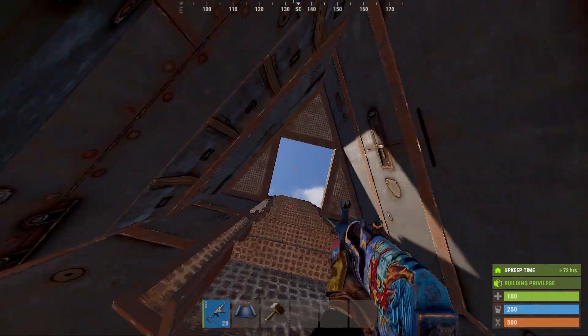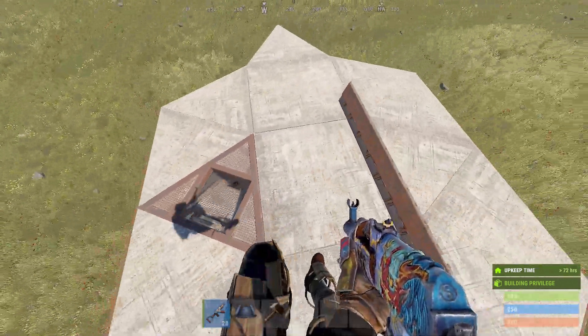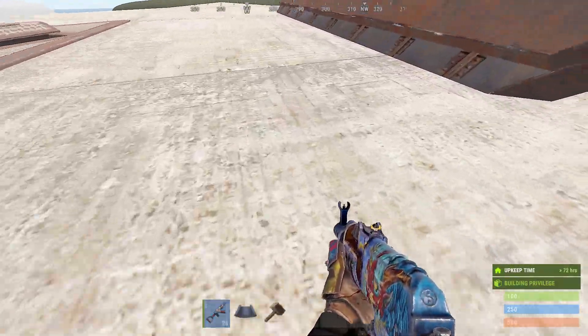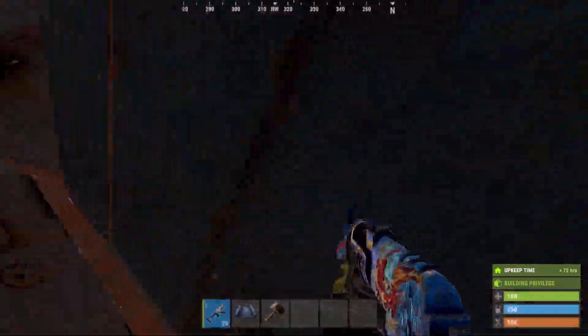Here's the footprint for the interested ones. Just a 3x1. You can do whatever you want. This is 30 rockets to the core.